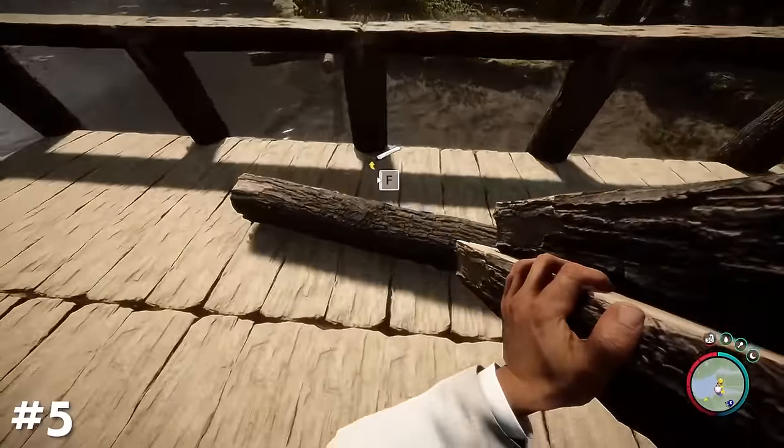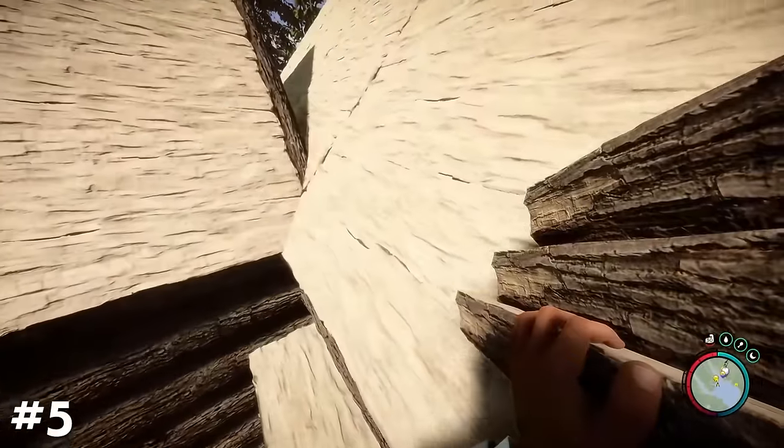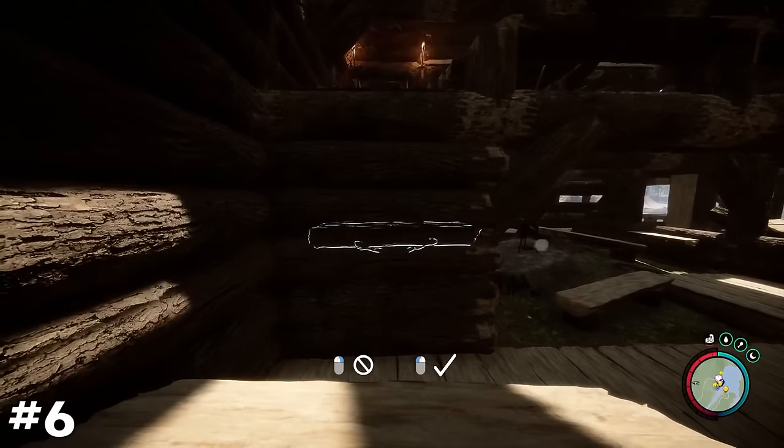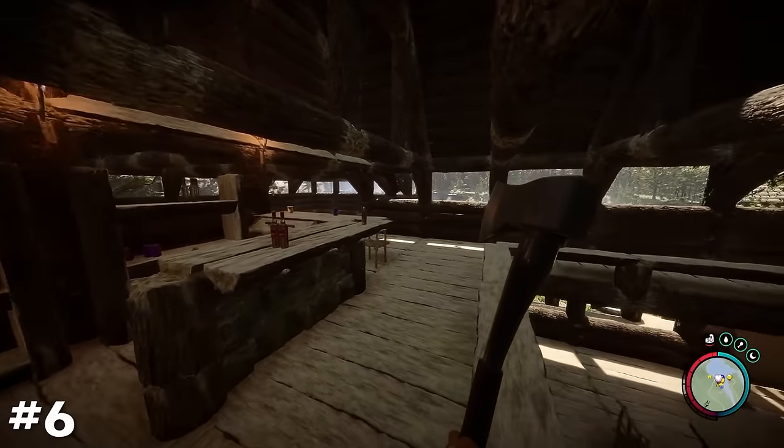Consider placing wall shelves and using them as scaffolding during the build process. This will make getting to higher levels a bit easier. They can also be used within a build to act as an alternative to stairs for getting to the second level of a house.